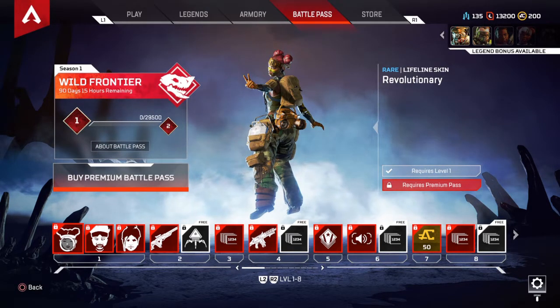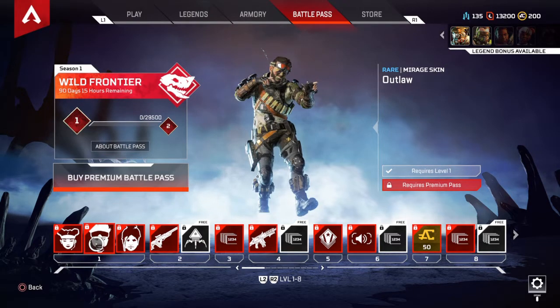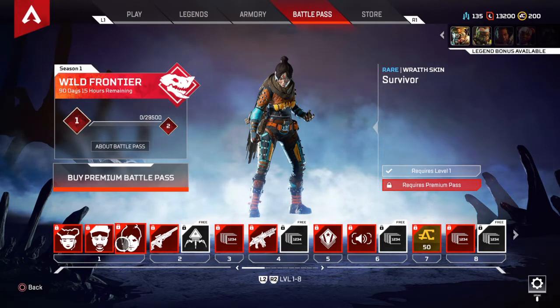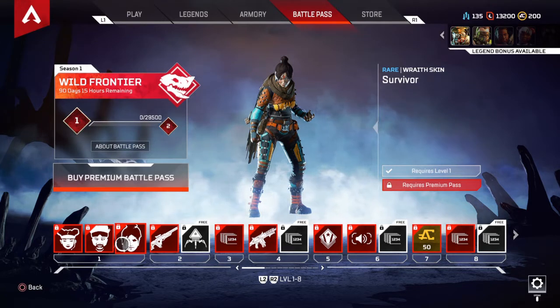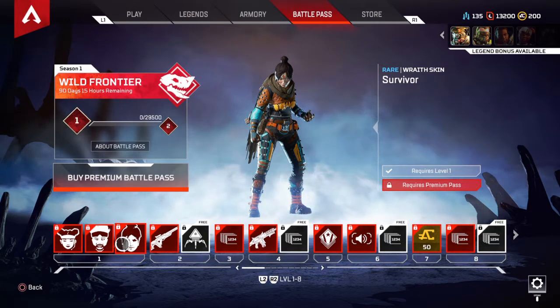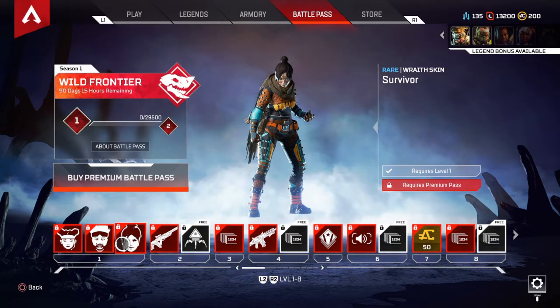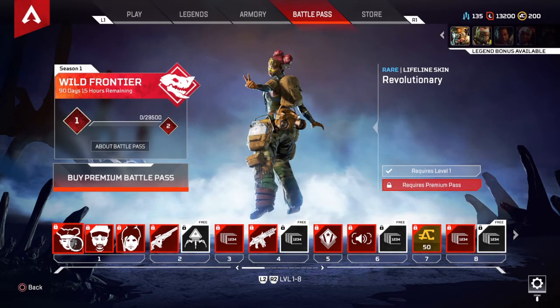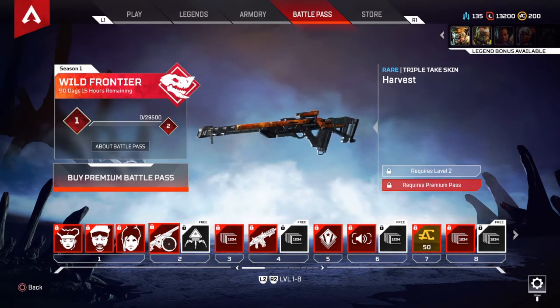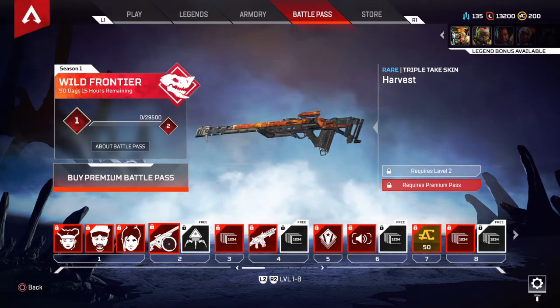Let's start off with what we can get in the battle pass. The first tier has these skins. Tier two is a Triple Take skin — Harvest — and also an Apex Pack.